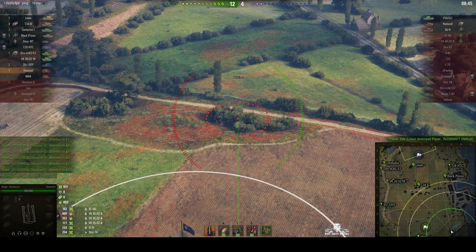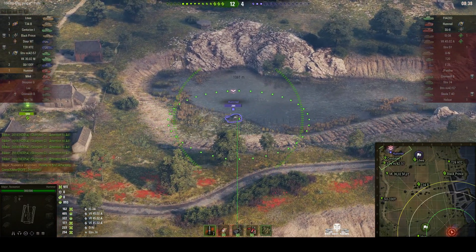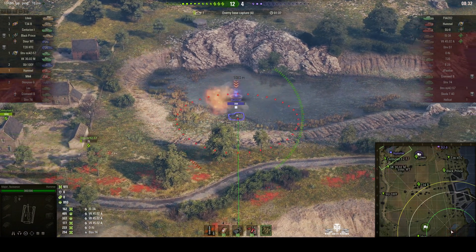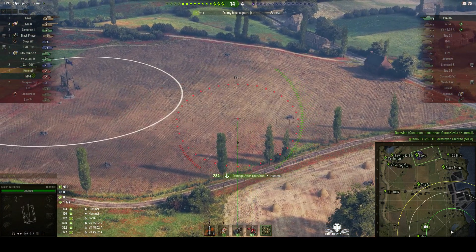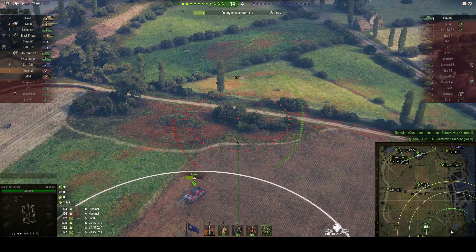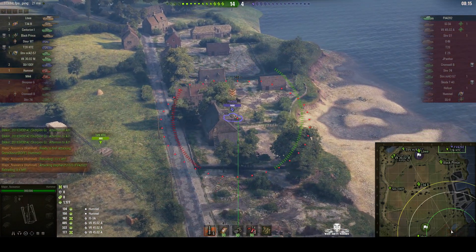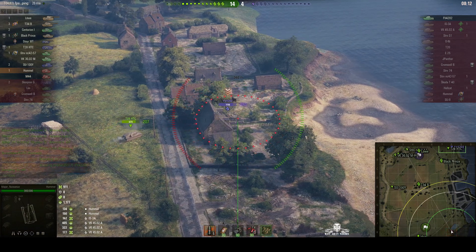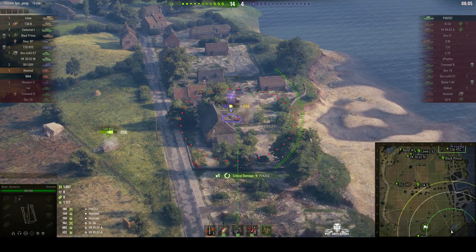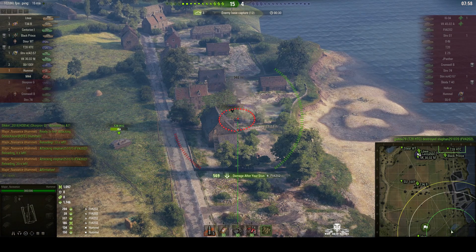People are indicating grid square A7 and A8. I'm aiming for the bushes, thinking they're going to be up there. There's the Hummel — my opposite number. Round's out on him, it wasn't fully dialed in, but it did stun him and I got the stun assist. So we're now looking for just the FV-4202. He's probably not in those bushes — he's down on the water side, there he is. He's trying to defend against that T28 HTC. I'm going to try and stun him. Round's out — it stuns him, splashes him. He's taking damage and he's gone. That's it — end of battle.